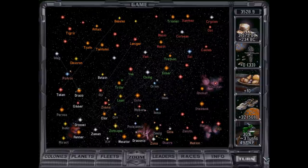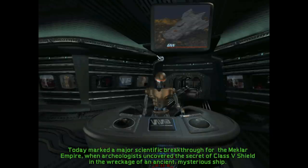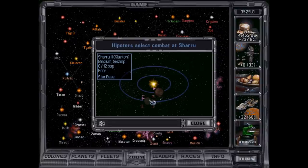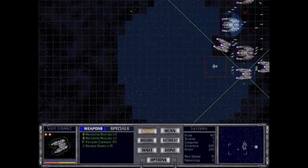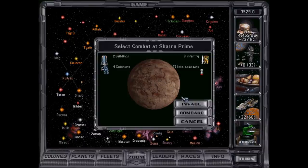Do I only have the two transports? So we lost the colony to the Unterrans, but there's really nothing we can do about that. Okay, we'll take this planet first and actually invade it, and the other ones will just get blown up. Eh, they're taking some extra volleys here.